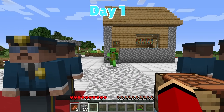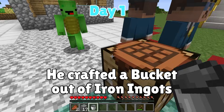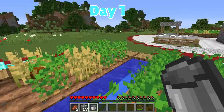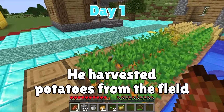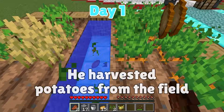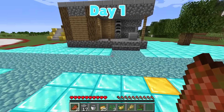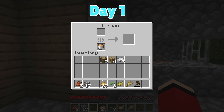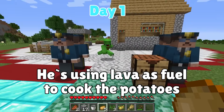Now that we have iron, there's something vital I want to make! Ta-da — a bucket! Just wait and see. So far we only have rotten flesh. I'll harvest some potatoes! We have food! Let's gather more. I have 31 potatoes! Now comes the bucket. There's some lava over here — I'll scoop it up and put it in the furnace. The potatoes! It's working! This way we can cook all the potatoes at once using the lava!